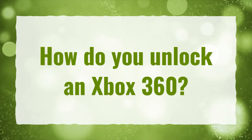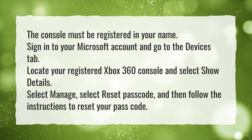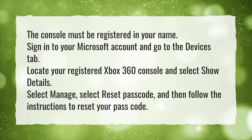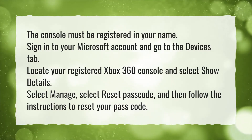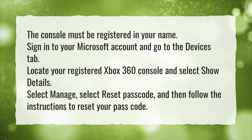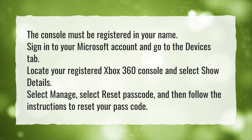How do you unlock an Xbox 360? The console must be registered in your name. Sign in to your Microsoft account and go to the Devices tab. Locate your registered Xbox 360 console and select Show Details. Select Manage, select Reset Passcode, and then follow the instructions to reset your passcode.